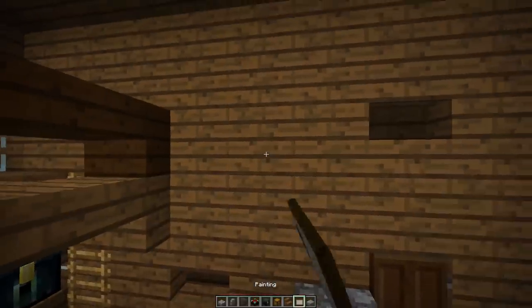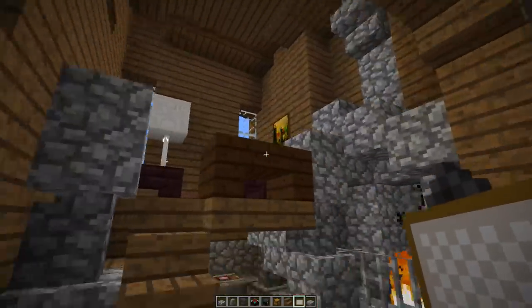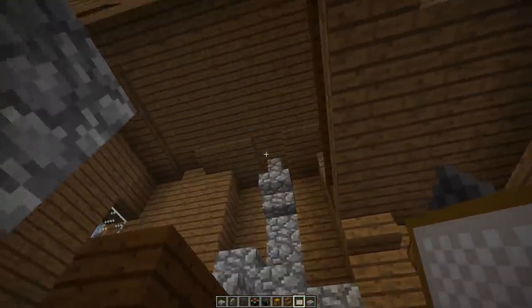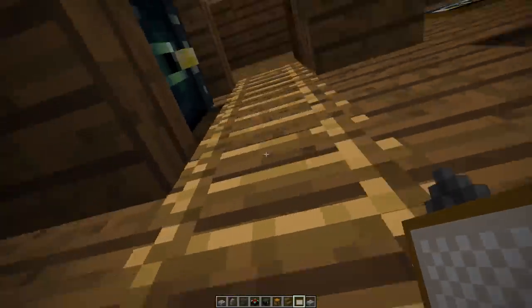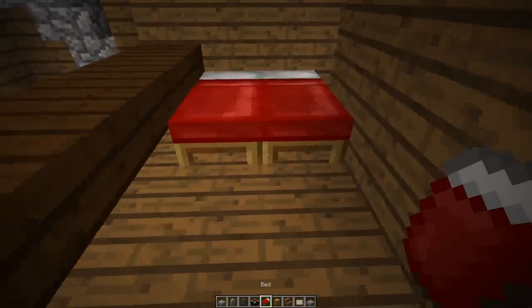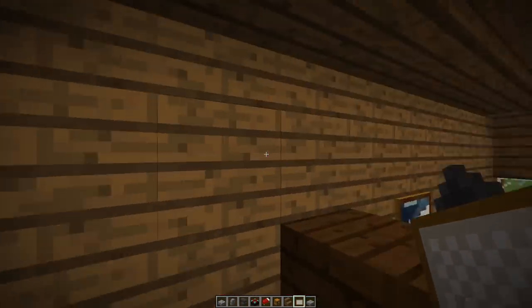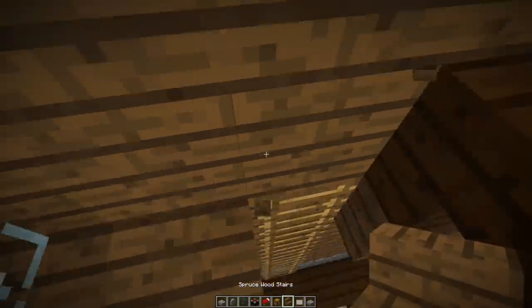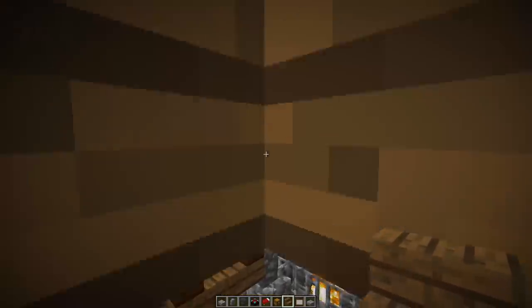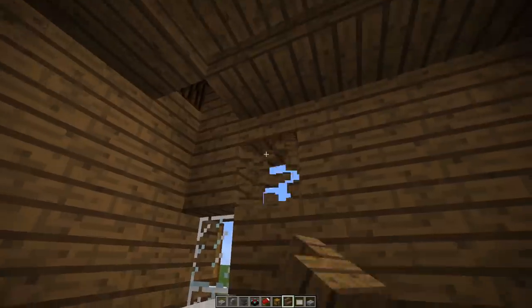If you find that your walls are still looking a bit drab, then consider adding a couple of paintings and some staircases in there as well to give it a bit of depth. But honestly, this is about as much as you can fit in a tiny house like this. Apart from a couple of beds and some more paintings, there's really not a lot else that can be done — this is more about filling the space with as little as possible but still making it look nice.